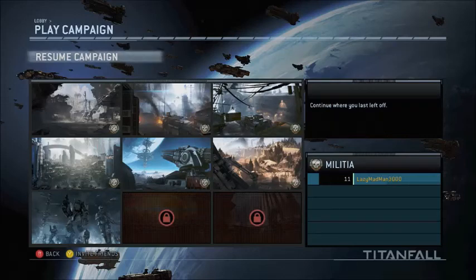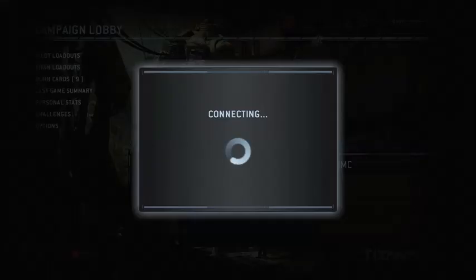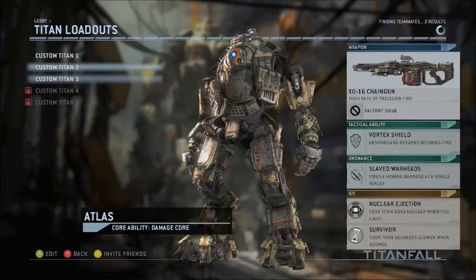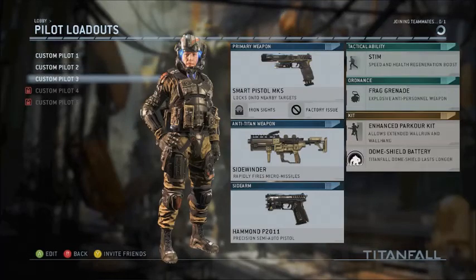Hey guys, welcome back to part seven of the Titanfall campaign. I'm doing the militia side. Here we go, Mark 11, let's check this out. Also, I didn't even use my own titans in the last video — sorry about that. Slaved warheads is my ordnance, that's the new thing, and I put this guy on the smart pistol.